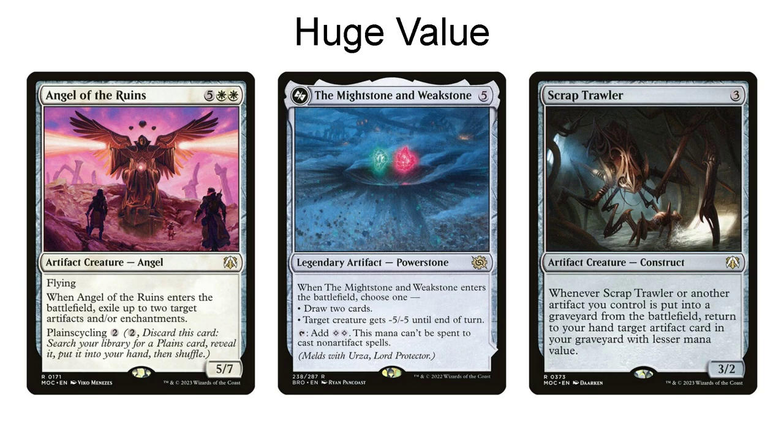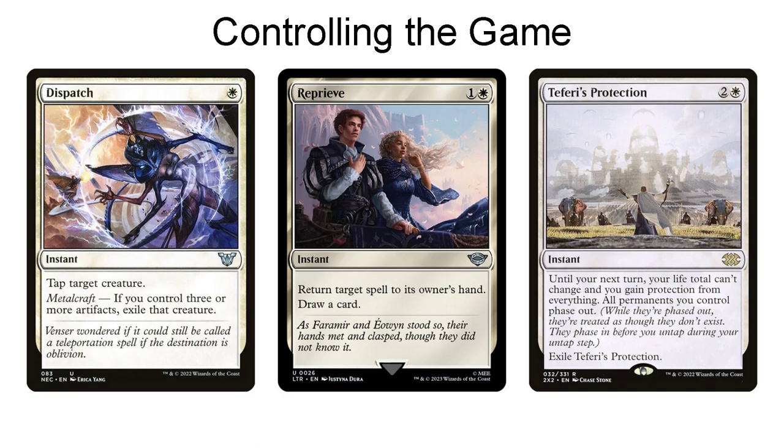Your huge value cards to grind against your opponents include bombshells such as Angel of the Ruins, which can be cycled for a land if you need to hit a land drop, or alternatively it can come out and remove up to four artifacts or enchantments. The Mightstone and Weakstone serves a double purpose, either removing important creatures or drawing you tons of cards. Cards like Scrap Trawler really generate value and let you reuse your artifacts over and over again. This deck also has access to cheap removal spells such as Dispatch, ways to interact on the stack such as Reprieve, and ways to protect your own board state like Teferi's Protection.